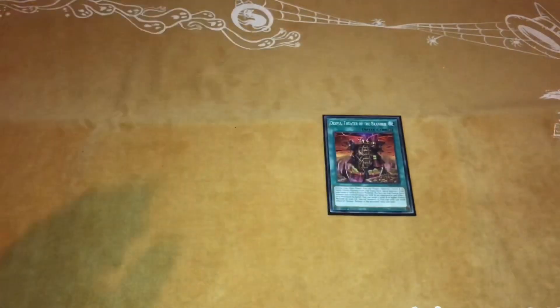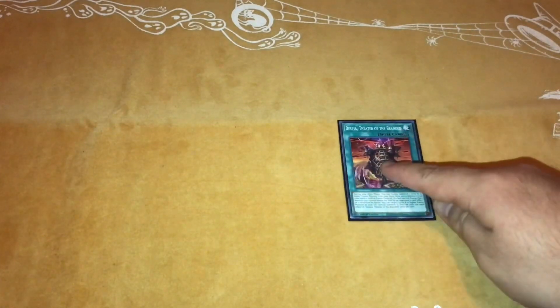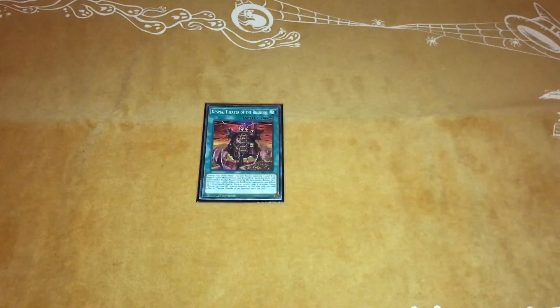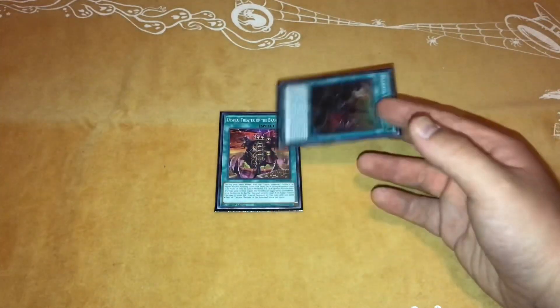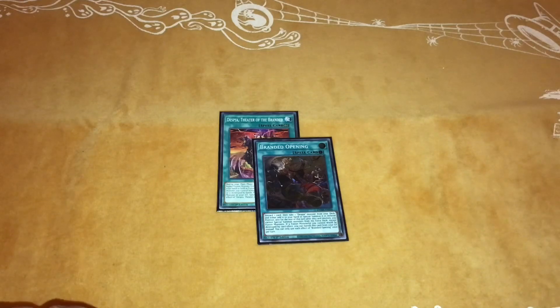For the Despia spell cards, we play one Field Spell. It lets you Fusion Summon a level 8 or higher Fusion Monster and helps you float Alber with your Fusion Monsters — when your Fairy Monster dies, you can summon a Fusion Monster from your grave. It's a one-of because you can search it with Alber and Terraforming, and Tragedy can reset it. We also play one Branded Opening. You can discard a card to either add a Despia Monster or Special Summon it from the deck, so it's really good for swarming the field.